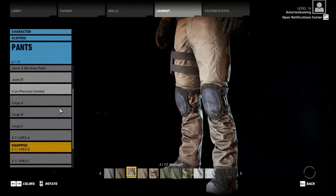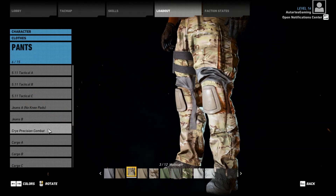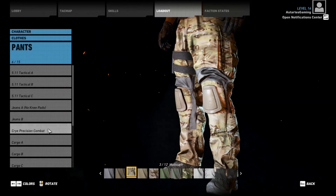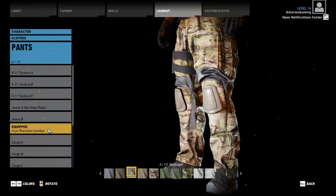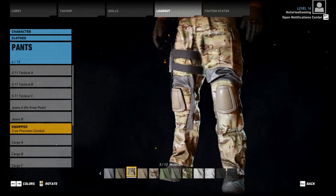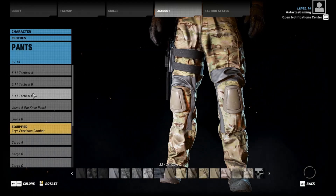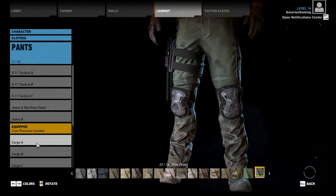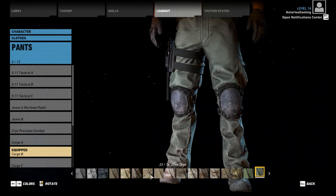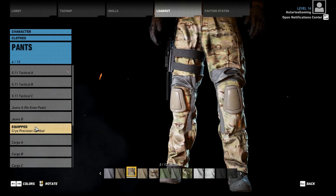As far as the pants go, the Cry Precision is basically what he's wearing, although I always find these pants look a bit weird. But these are the ones he has on and they are in multicam, so that's what we'll go with. If you don't like these pants, I would suggest maybe Cargo A or something with knee pads — that might not be a bad alternative, just throw those in multicam instead. Since this is what he's wearing, I'm going to go with these.